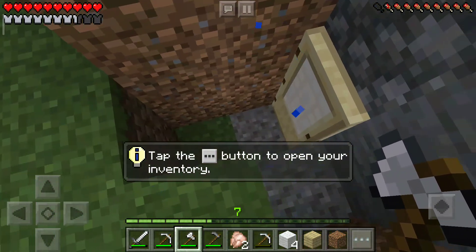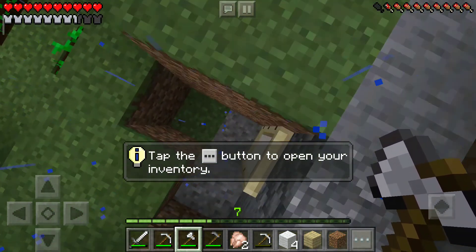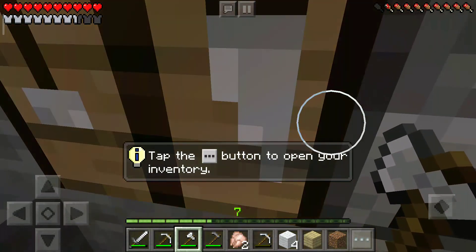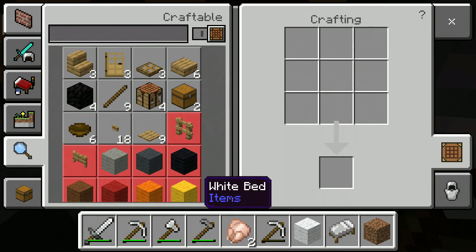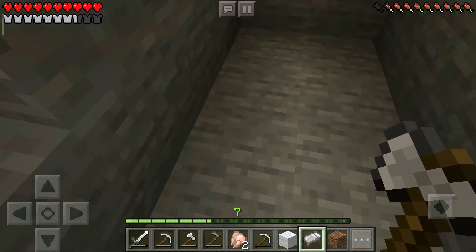You might be thinking, why did I put a crafting table there? Because I don't want to lose my house — if that crafting table is there then I know where my house is. Okay, time to get some wood.